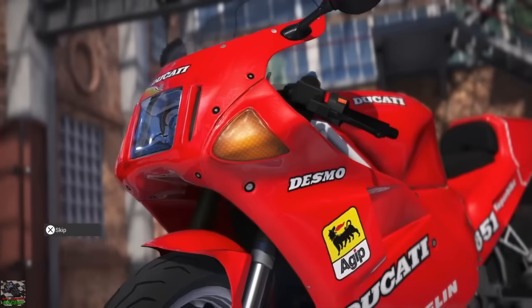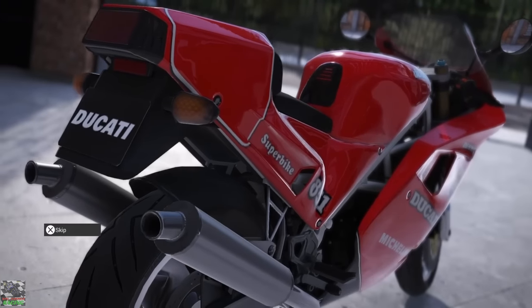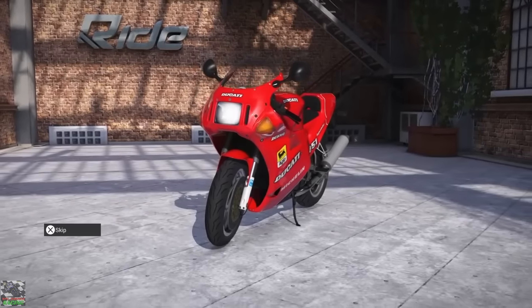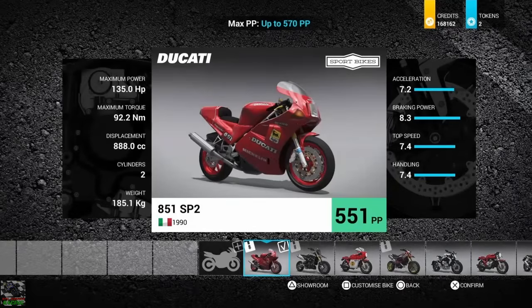The first bike I wanted to try out from the Ducati Bike Pack is the awesome classic Ducati 851 SP2. I'm hoping this one is going to be a good one - I've heard some really good things about this bike. Looking at all the stats, the thing that stands out on this bike is the braking power, but the other stats are not bad. I'm not sure what it's going to be like against newer bikes, but we will find out.